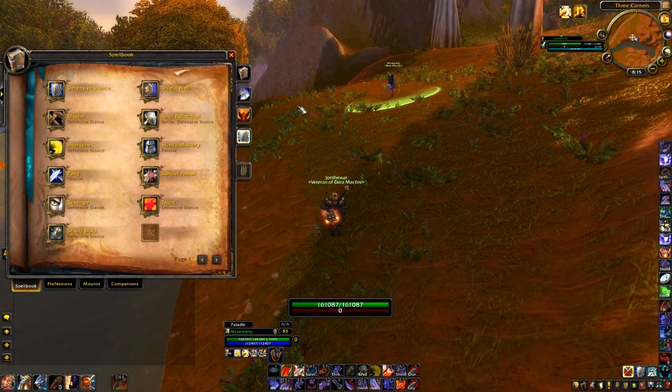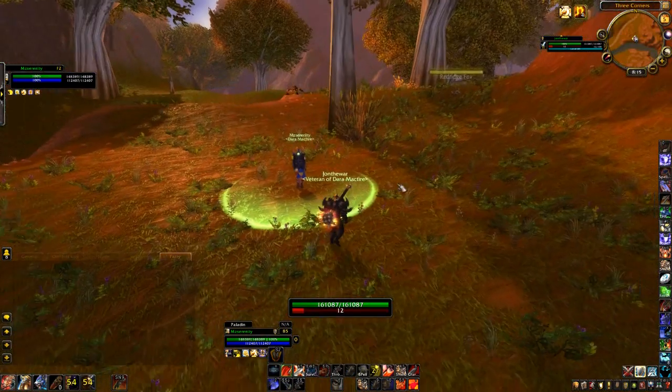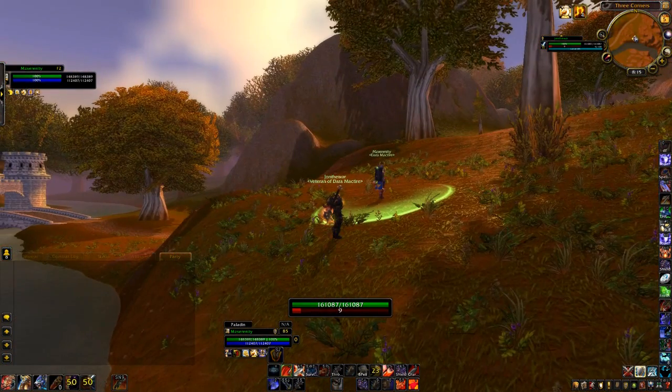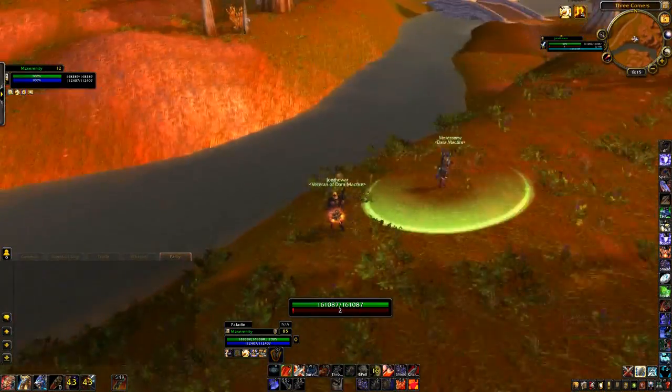Anyway, let's see what Intervene looks like. I'll get some rage here, go into Defensive Stance, and use Intervene. You can see the little symbol that appeared on top of Serenity's head — that indicates the Intervene buff is active on the target I Intervened to.